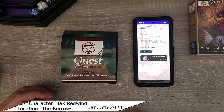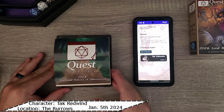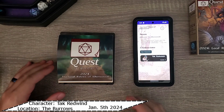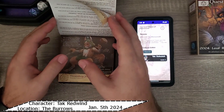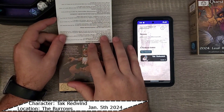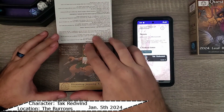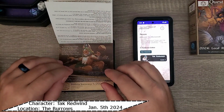Alright everybody, welcome back to today's - the fifth day, January 5th of Quest Calendars: the Leaf Riders of Renwood 2024. For those who are just catching up with us, yesterday we kind of investigated a room underneath the burrows that had some scratching in it, and a hole opened up underneath us. So now we're going to see what's going on with that hole.